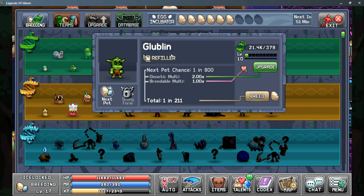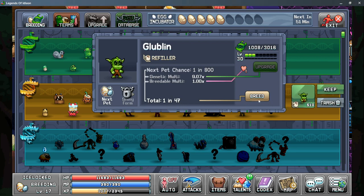Now we're going to look at our Globlin and spend some of our splices to get a good breeding chance. As you're upgrading, it is going to cost more and more splices, so you're wanting to find a good balance on how much you're wanting to spend. It increased my multiplier up to 9, which brought this down from a 1 in 200 chance to a 1 in 47. As we spend our eggs, we do gain EXP, and we're just looking for some good pets here.